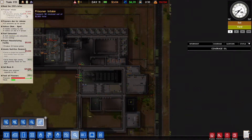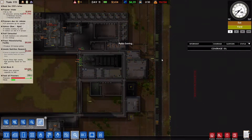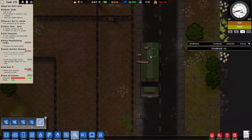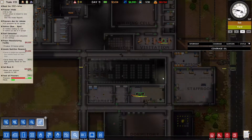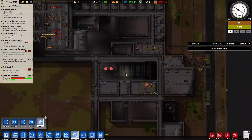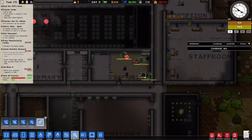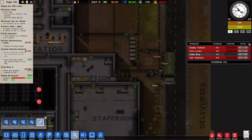We're bringing in 32 prisoners — that is four buses. So that is the third bus — there should be one more bus, which should have mostly minimum or medium security. Ex-law enforcement, okay that's right. Tough, confidential, snitch, stoical — and we have all three of them in.